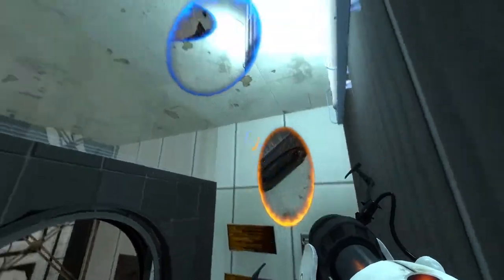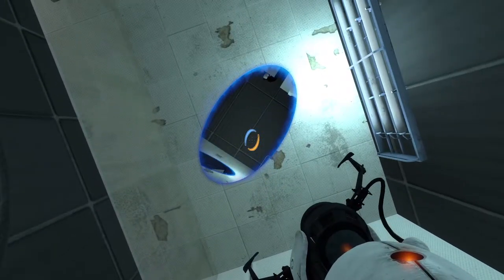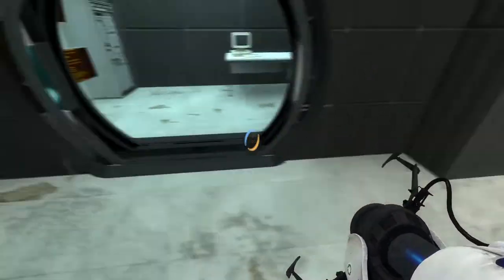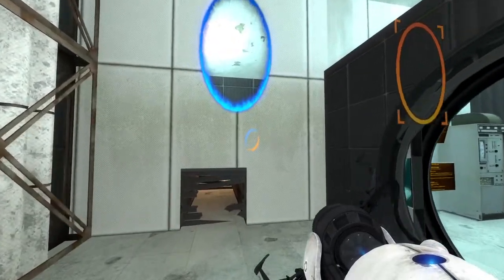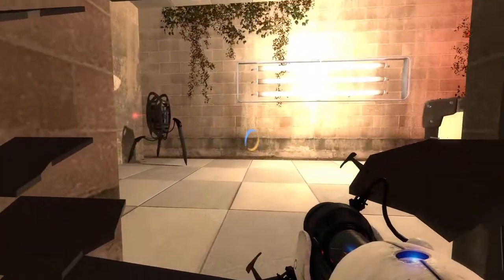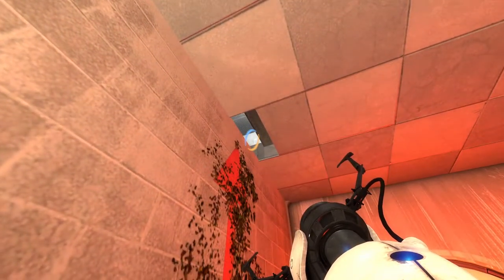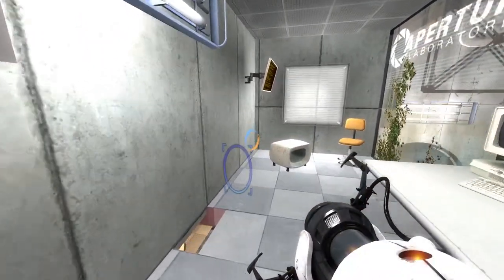We have a portal gun. We are effectively portaling successfully. We are bendy. We can now use our portal gun to go through up here, because you are a portable surface. And that looks like... yeah, it is. Up here, we've got another little observation room. Yeah, I like that - you can't always spot these things, but I did have a big arrow.